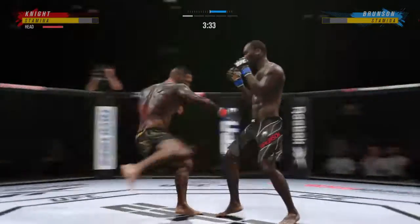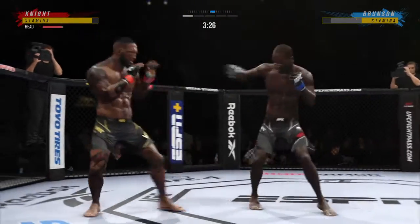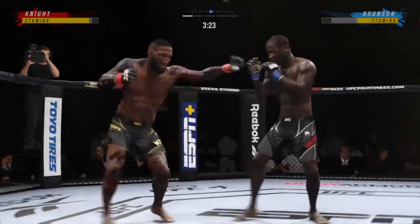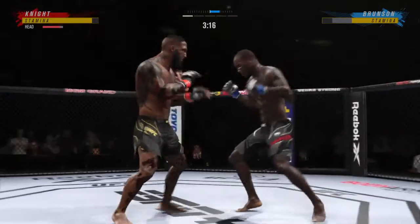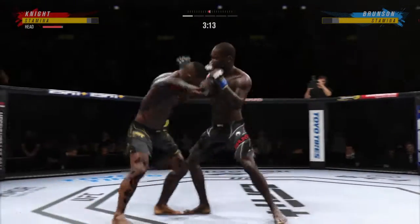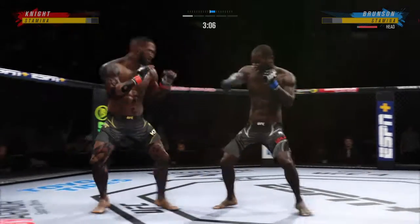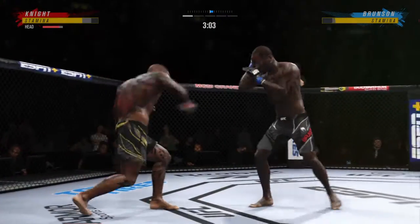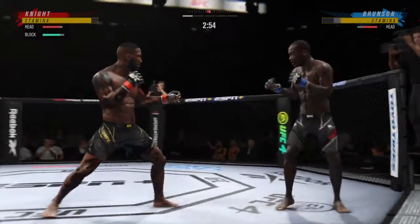Game of inches right there. It would have been a good night if that landed. Use your combinations to set up your kicks. He's looking for that left hand, just out of range. What a punch. Single collar tie now. Let's move now, breathe and move. Just missed with the left there. Back and forth we go here.